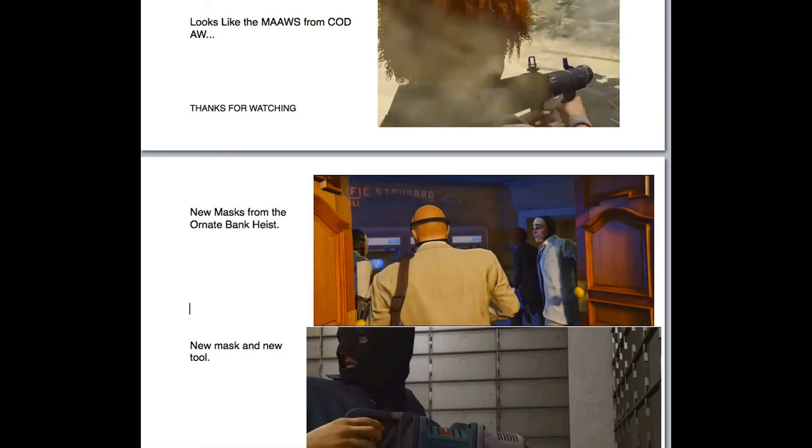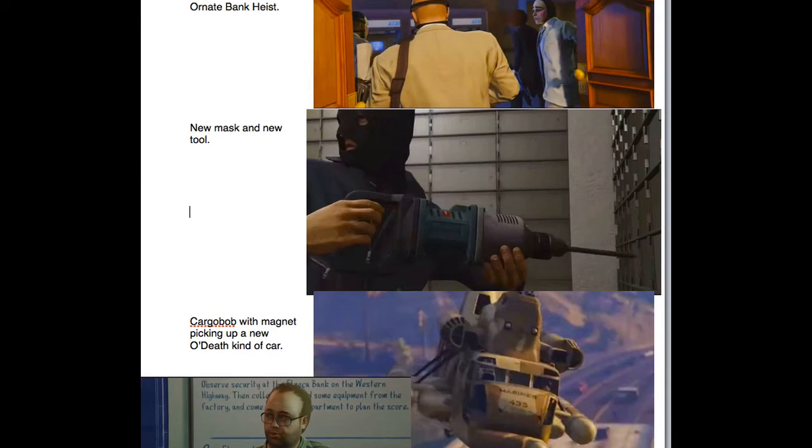We've got a shot of some of the new masks from the Ornate Bank heist, and then we've got another new mask and a new tool as well. And then we've got a Cargo Bob with a magnet.